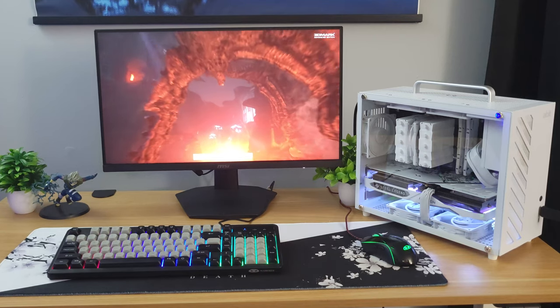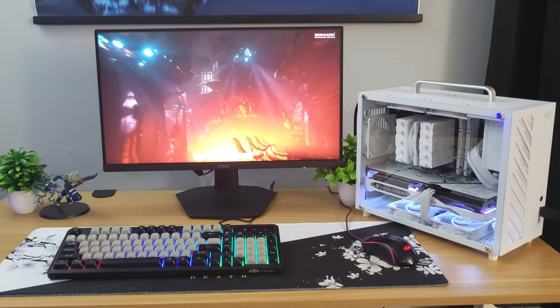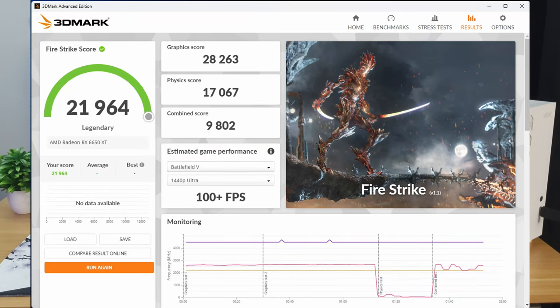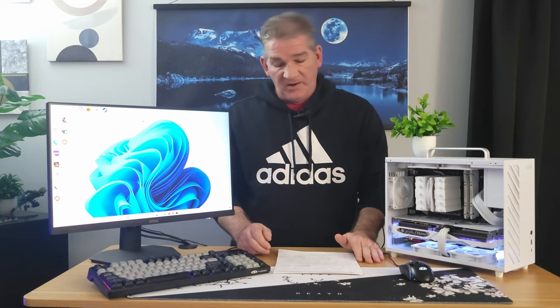Now that we've gone over the part list and put it together, let's look at the benchmarks. Starting in 3DMark Firestrike, we achieved a legendary score of 21,964, with a graphics score of 28,263, a physics score of 17,067, and a combined score of 9,802 — an excellent score. In Time Spy, we achieved another legendary score of 9,450, with graphics at 10,148 and a CPU score of 6,800. Another excellent run.